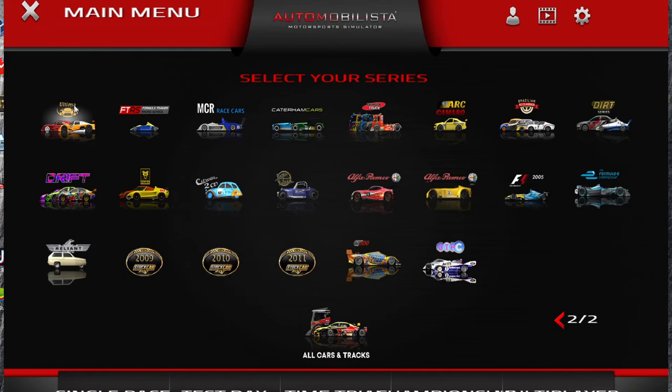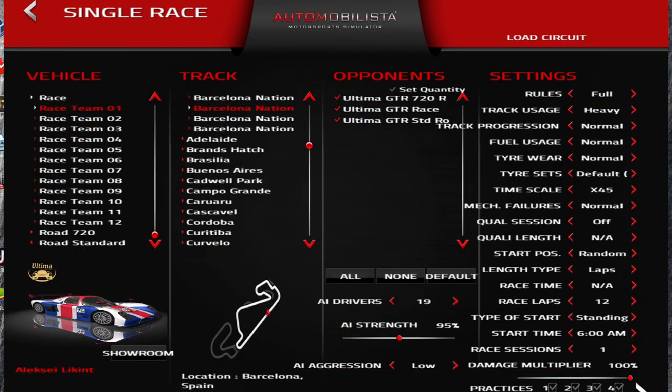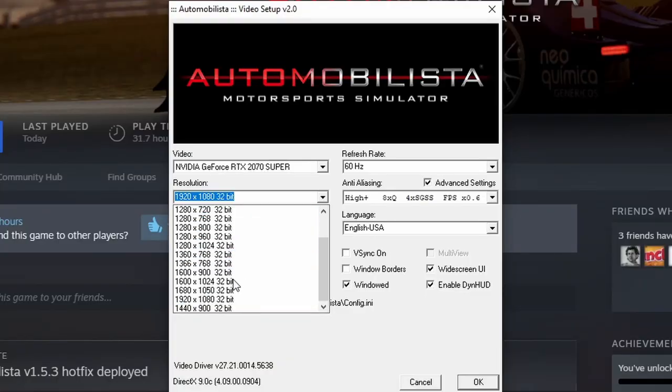Don't put your VR headset on yet, as the flat menus may appear doubled and you may not be able to navigate them in VR. Use them on the desktop if they don't look right in VR. Do whatever you want to do to start a race. Another word of caution: if you're not able to press the button to start the race, you may have to change the resolution of the sim in the graphic menu — I know I had to.